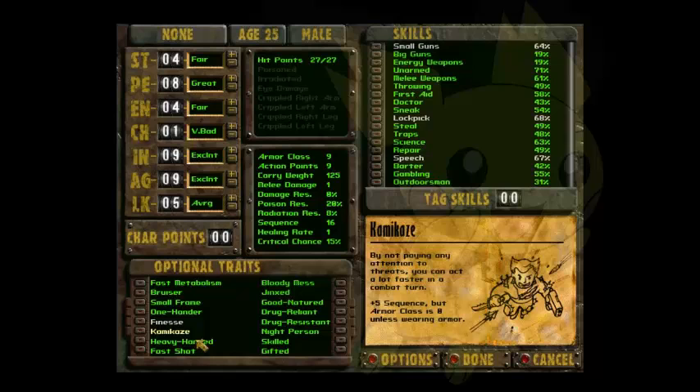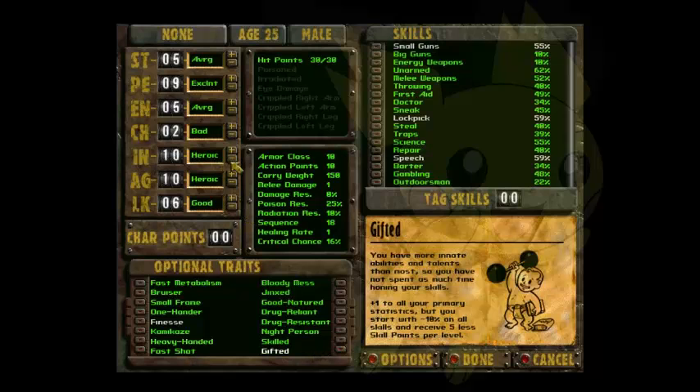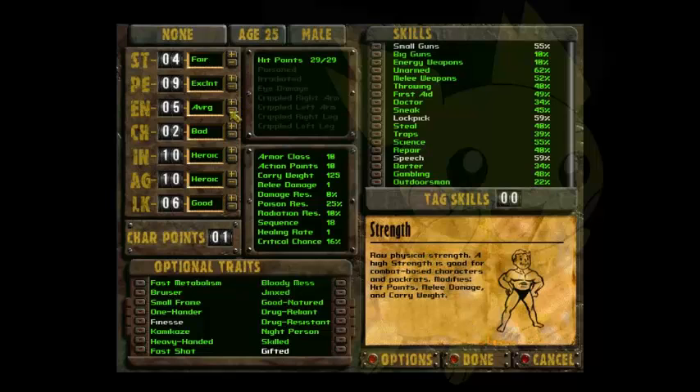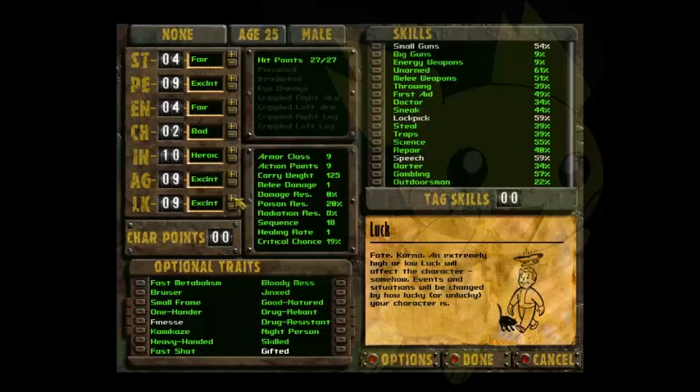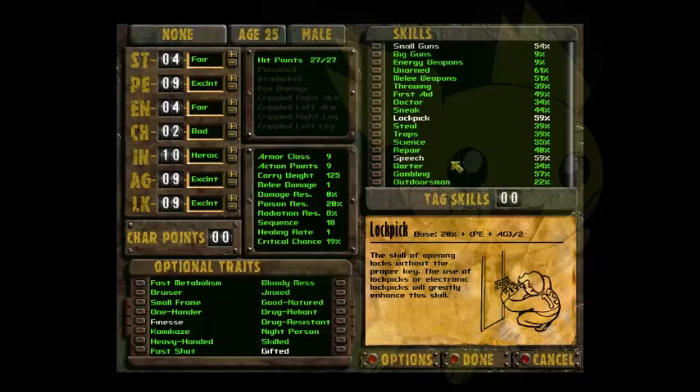I don't really see any other possible trait options for this build. If there's anything else, let me know. Overall, this is what your setup should look like, or be similar to. Next I will either be going into my Unarmed build, or my Pacifist build, or maybe a Speedrunner build. I'm not entirely sure which one I'm going to do first, but that is it for this video, and I'll see anyone watching later.